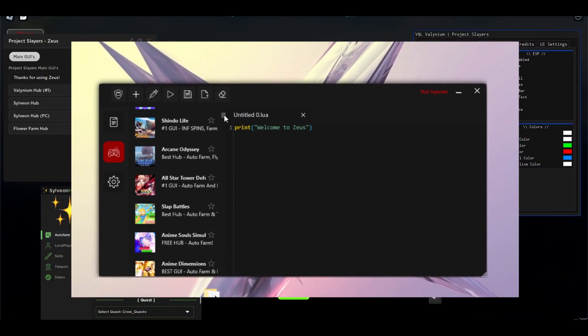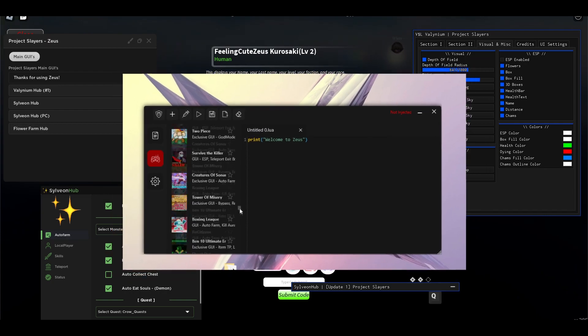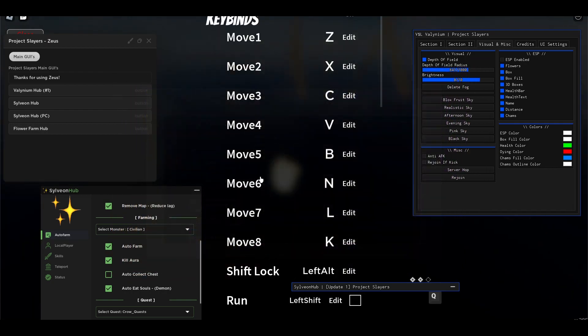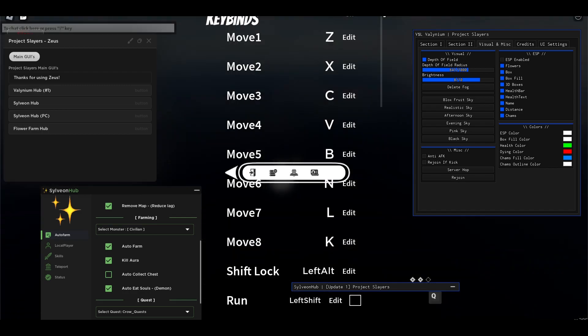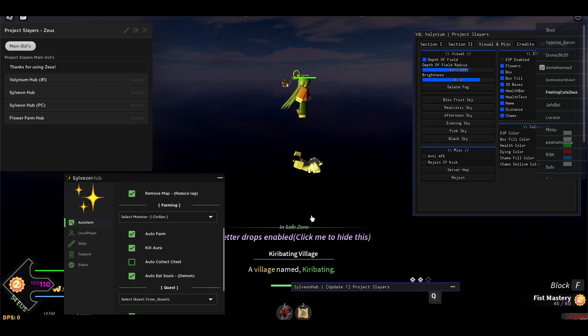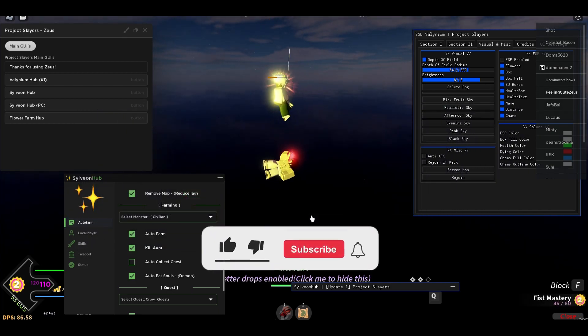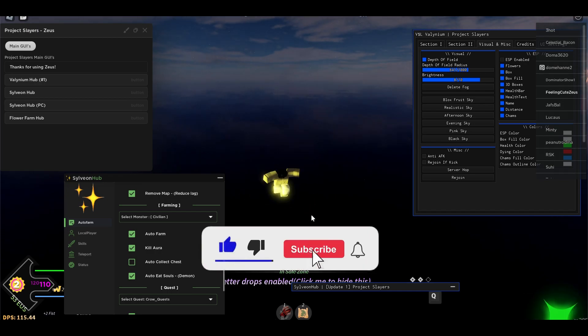The only thing you're gonna need is Zeus, the best free keyless Roblox exploit on Windows. I'm gonna be showing you how to get Zeus later on in the video. Also, somewhere in this video you're gonna find a Roblox gift card for a thousand Robux, so don't forget to watch the video entirely and leave a like and subscribe.